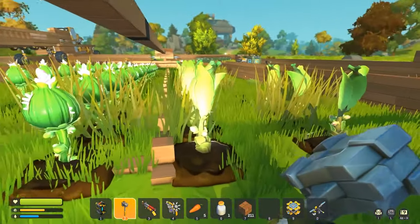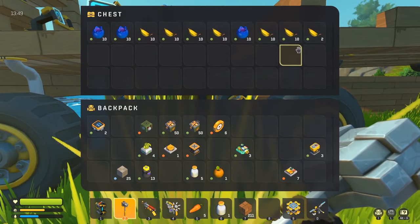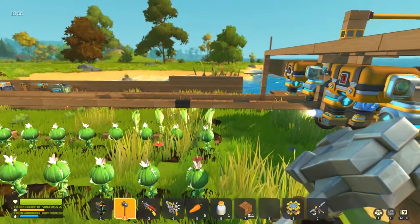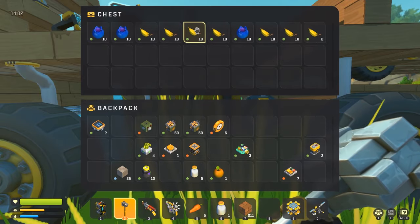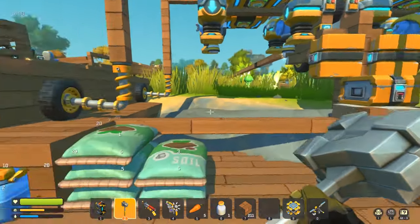I've mined a whole lot of bananas and I think I need some more blueberries. Right now I have six packets of bananas, and I need one more banana to have a full seven packets, plus three packets of blueberries - so that's three extra spud guns. I think I'm going to need a little bit more.